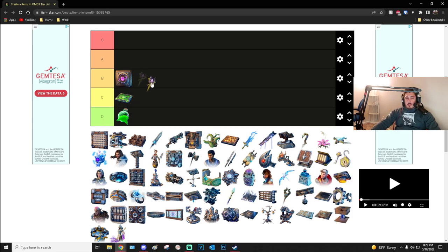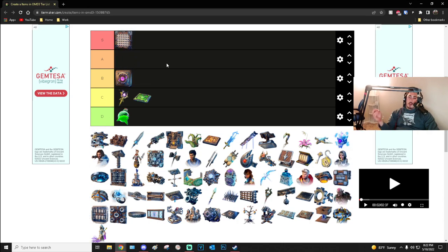Arcane Staff goes into C tier. It's not bad — I wish the secondary was more like a pulse effect, kind of like a Thor smash that scattered out. The secondary is a little finicky, the primary is okay, attack speed is okay — nothing really to write home about. There are so many other good weapons. Maybe low B tier or top C tier, but I'll throw it in top C tier.